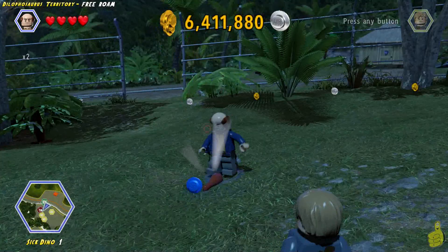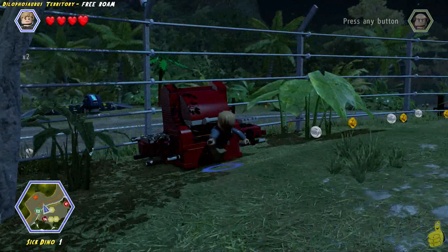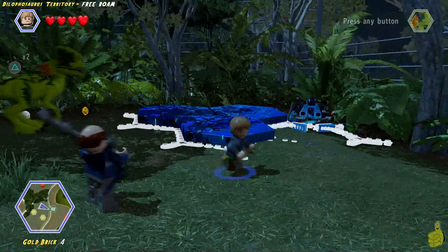We dig and it turns out to be some barbecue chicken — Shaquille O'Neal will be happy with that. One item left, and it's so dark I can barely tell what it is, but it's inside the red barbecue — and it's a sausage. I can't believe how many sausage references there are in this game. And with that, dino saved and gold brick obtained. Booyakasha — that's good news for us!